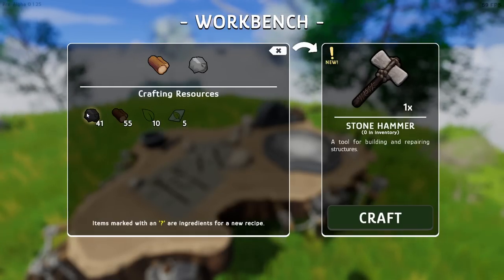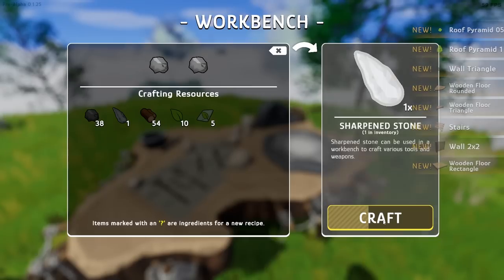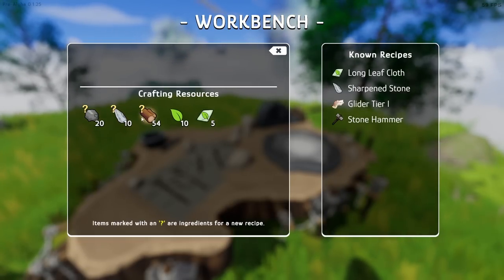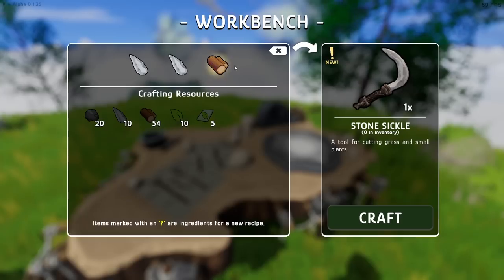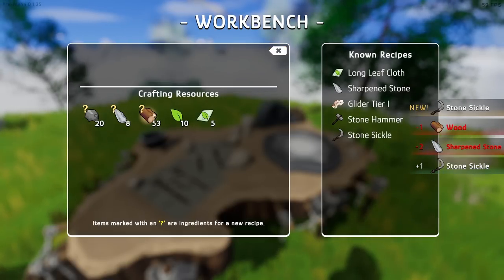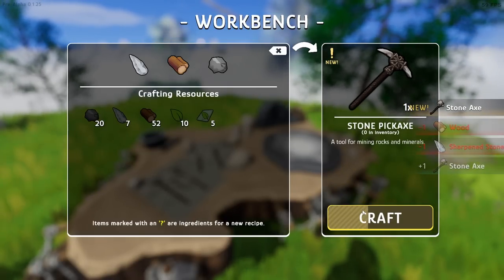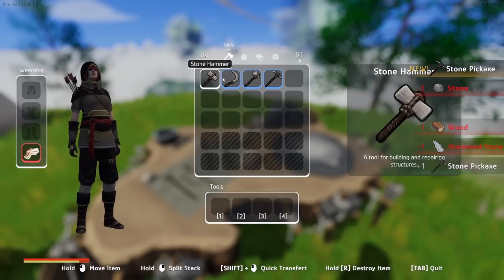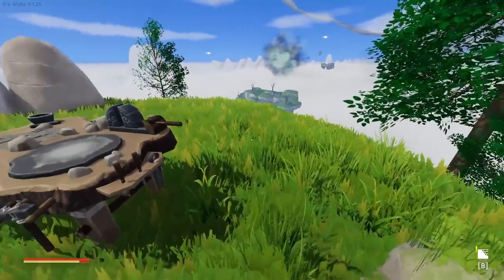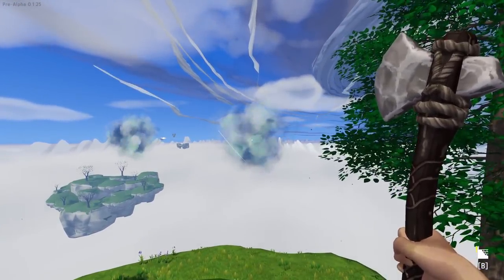We got wood and stone - that gives us a building hammer. Stone plus stone gives us sharpened stones, so I'll make a bunch of those. Two stone and wood gives us a stone sickle for cutting grass and small plants. And then we can make an axe and a pickaxe. So here are all our tools - I'm going to put the axe in slot three, the pickaxe in slot four.